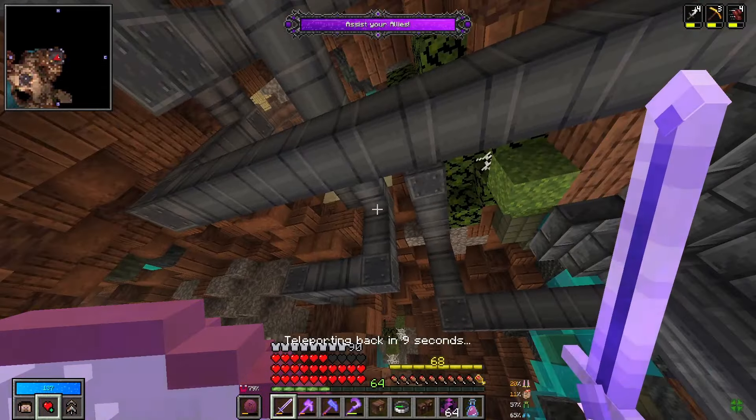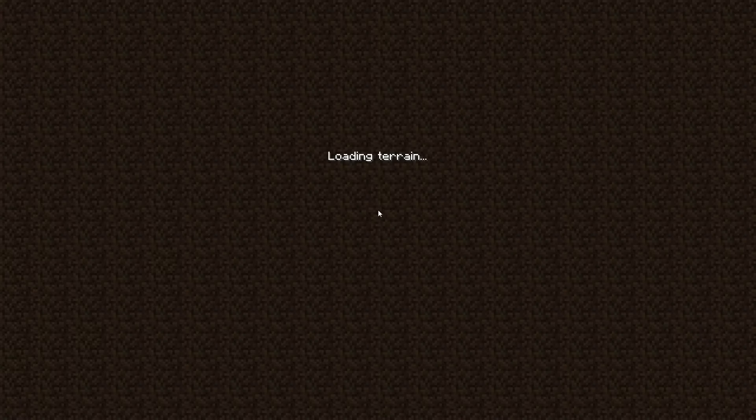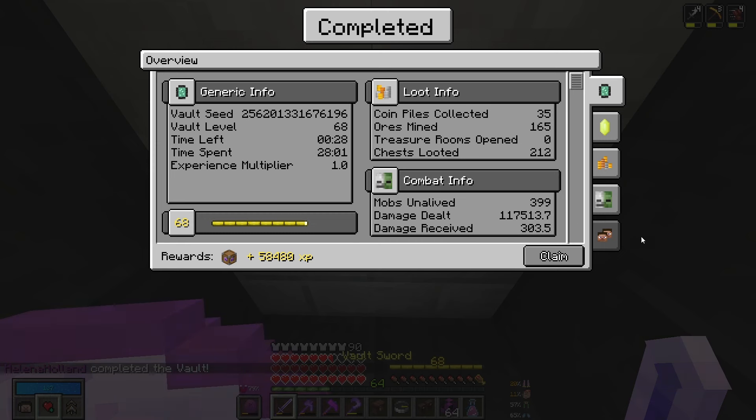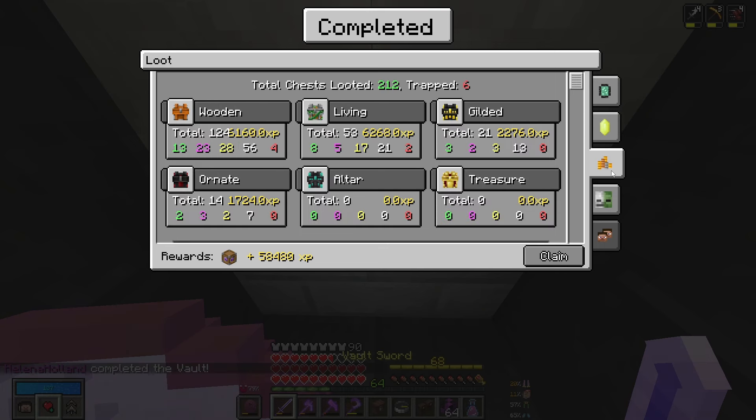This feels like a good warm-up, actually. I feel like we've done a lot of looting, a lot of killing mobs, which is all very useful stuff to have been practicing ahead of absolute chaos. Let's just hand this thing in — no need to beat about the bush. We are done. That feels amazing. I think we did all right. 212 chests, 165 walls, 35 coins, and 399 mobs. And we had treasure, which means I'm pretty sure I saw quite a lot of gear coming in, so that will all be very, very nice.